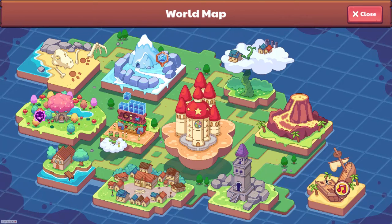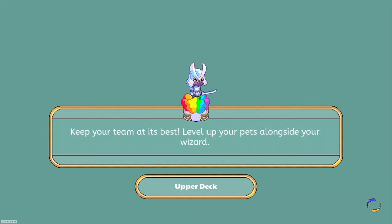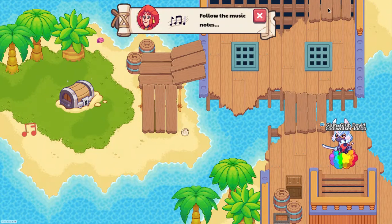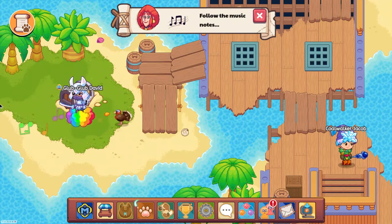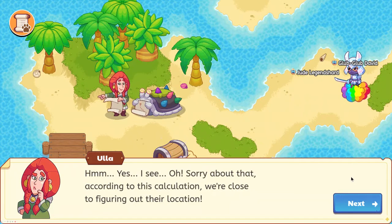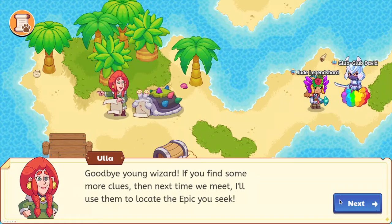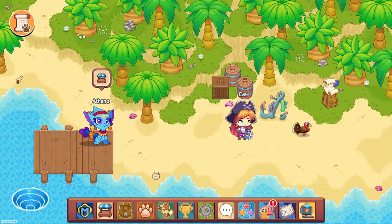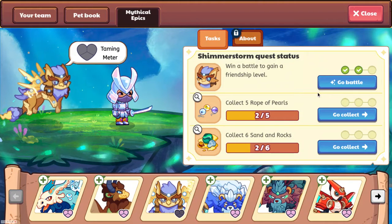We'll go trade with Ola now. This is going to be in Shipwreck Shore. I'm not sure if it's Yula or Ola - I like Ola better. She'll be right here. So let's go ahead and talk to her and track Shimmerstorm. I think this will be in Skywatch because that would be the most logical place. I really like how Shimmerstorm looks. Let's go ahead and battle it.